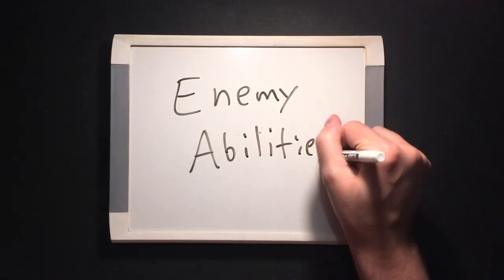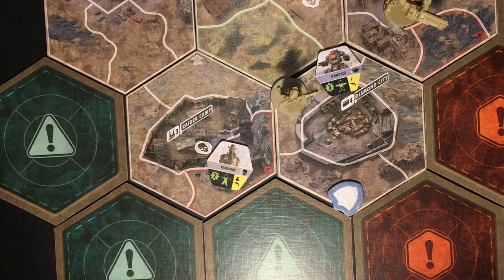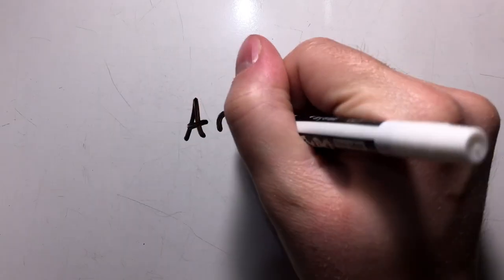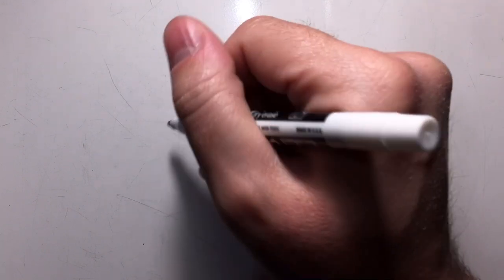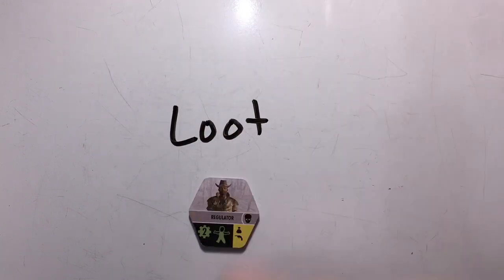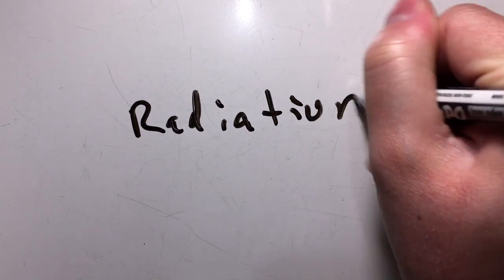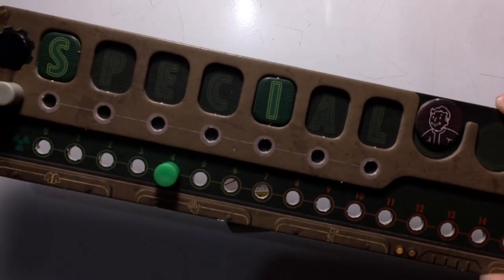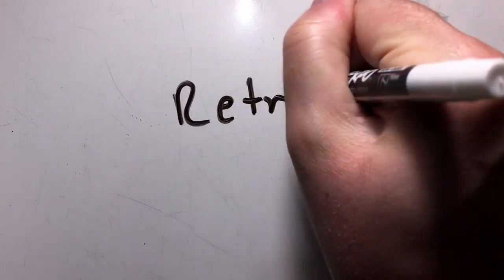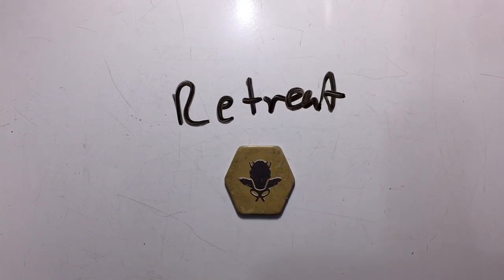Next up, enemy abilities. Aggressive means that the enemy will immediately start a fight when you enter its space or it enters yours — this fight doesn't count as an action. Armor means that you must deal one extra hit over the enemy's level to defeat them. Loot means that when you kill that enemy, you get to draw one loot card from the deck. Radiation means that if you take any hits from that enemy, you also take rads equal to that enemy's level. Retreat means that if you fail to kill that enemy, when the fight's over, you flip the enemy face down.